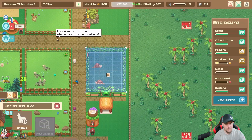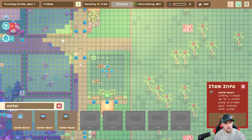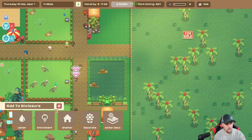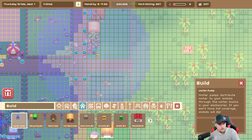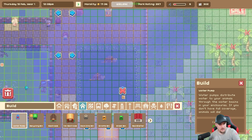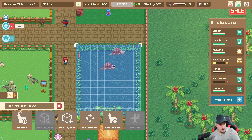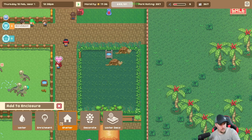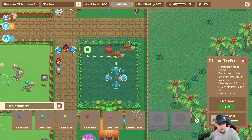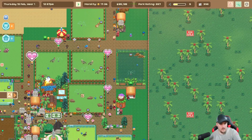I remember they need to drink. I always forget to put these water pumps down. We'll do it right there - we'll eventually put something to block that, but for now it's fine. Wrong thing - add objects, water, thank you. Enrichments - a ball and a sprinkler. All right, so they're taken care of.